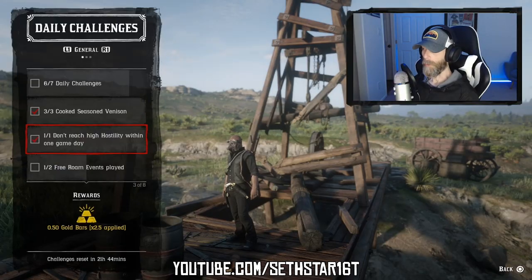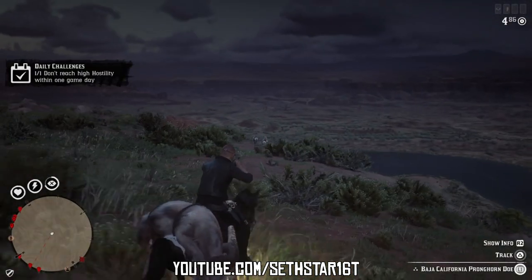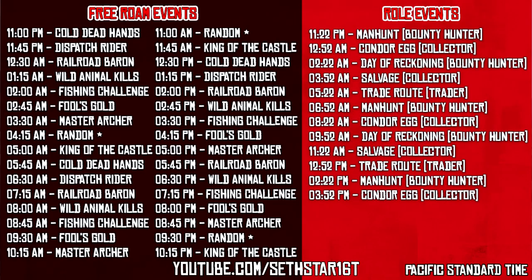Number two: don't reach high hostility within one game day — take off your hat for exactly 48 IRL minutes. Number three: free roam events — check the free roam event schedule and play any two you like.